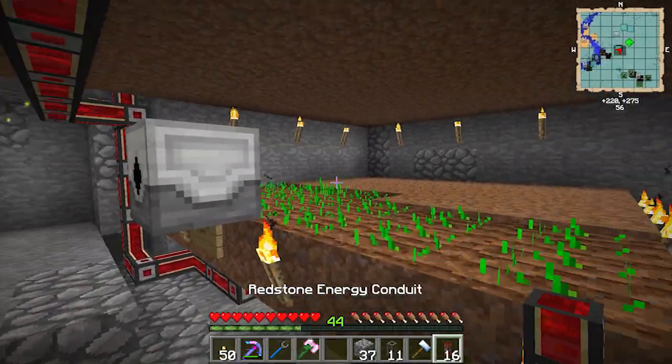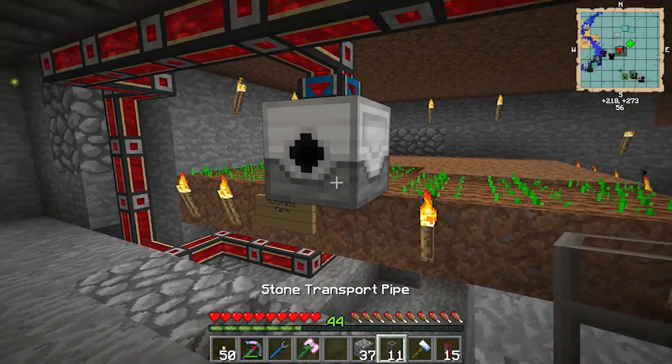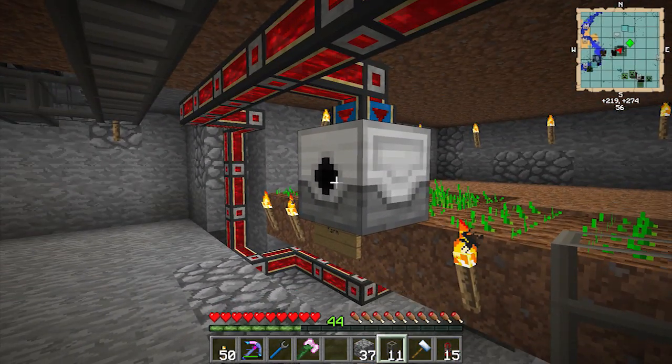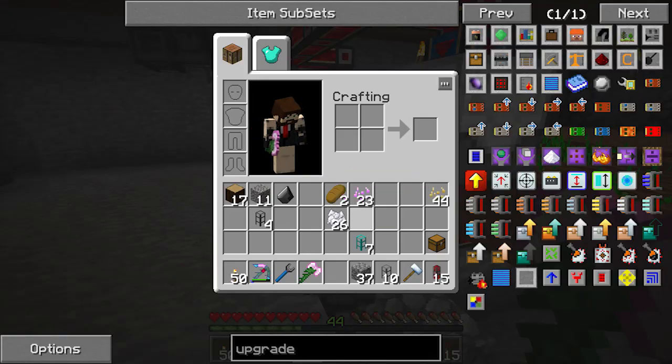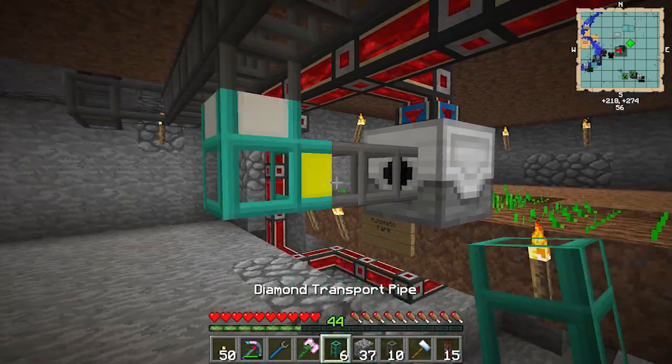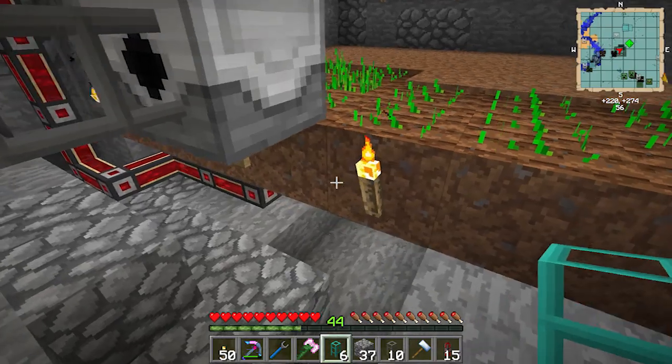We need to power it as well, and then we need to run a pipe out the back. We're gonna put a diamond pipe on there because this will pick up the seeds as well. We want the seeds to go back to the planter.